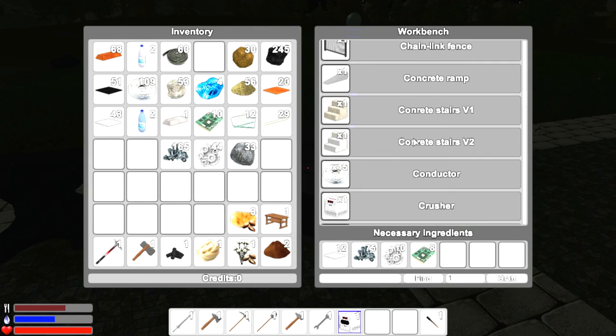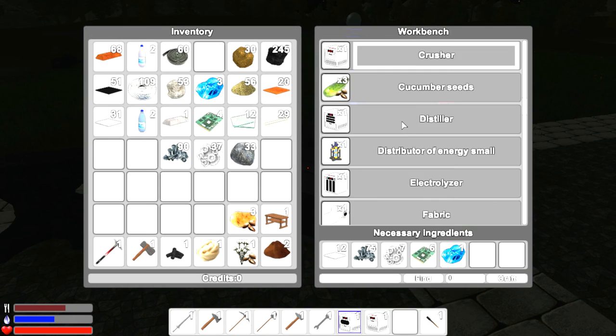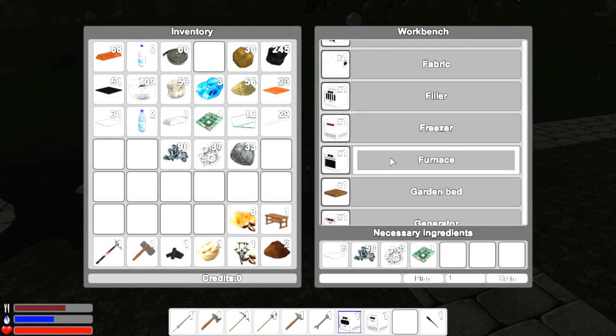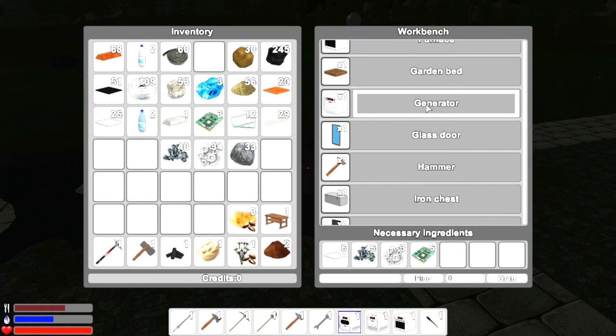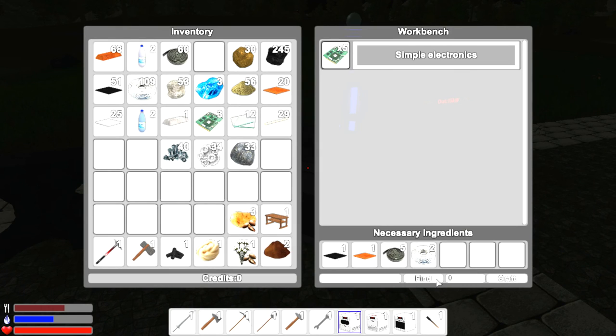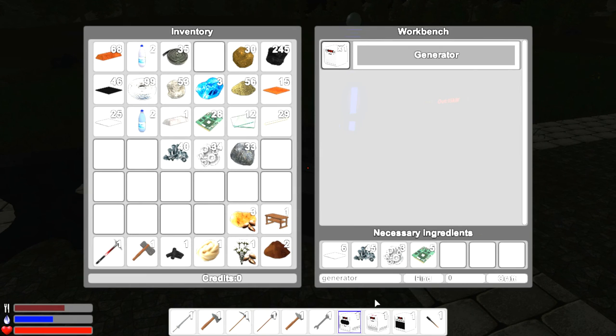We also need a crusher, which uses a diamond — and yes, we do have enough components. There's also a distiller, electrolyzer, and filler which I'm not sure about yet. The furnace is basically your good old furnace. We can craft one of those as well. Then we need another generator since we're going to be using a lot of power. Let me build some simple electronics — one, two, three, four, five — and then craft the generator.